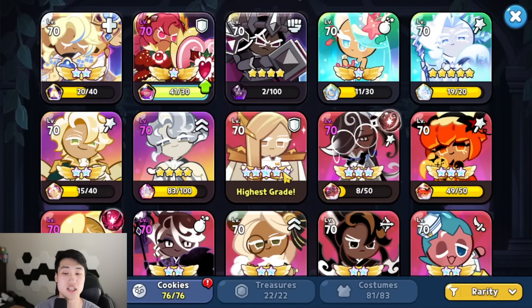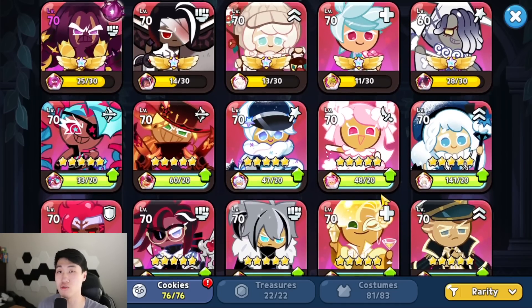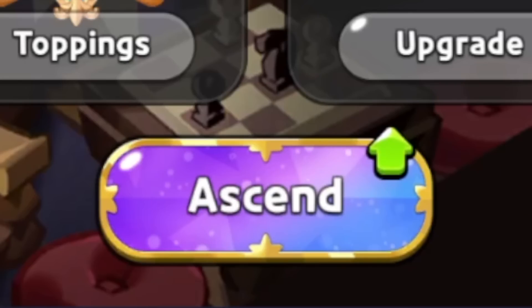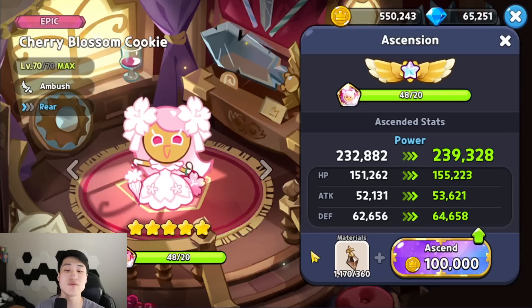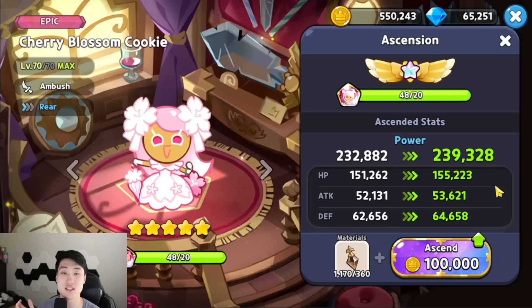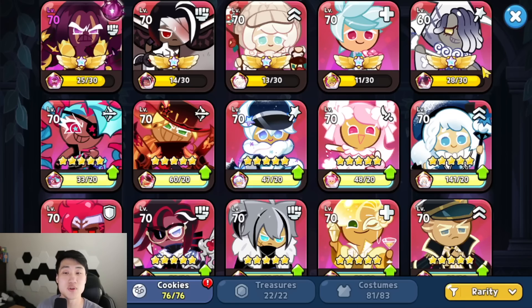If you guys go to your cookies, you're going to be able to see that after you get up to the 5-star promotion, you're going to have the opportunity to start ascending them. That's exactly where you're going to use your soul essences. So if you guys look right over here at Cherry Blossom, you can see there's the ascend button. After I click it, you're going to be able to see that I need the common soul essences in order to ascend my cookie.